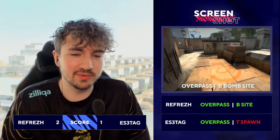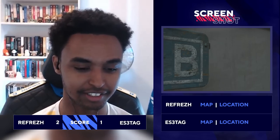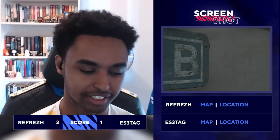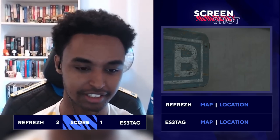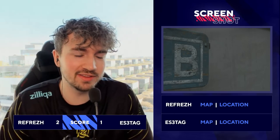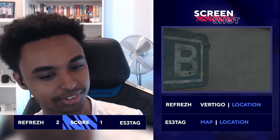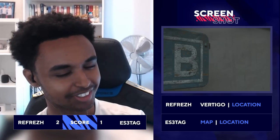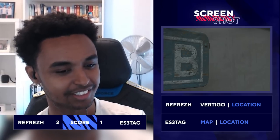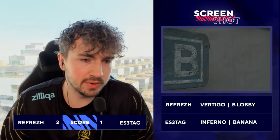Really? That's a tricky one. This is actually kind of annoying. On Ancient there's like a similar B logo, but it's not Ancient — it's too gray for that. What in the world is that? Just a gray wall. You have to remember the texture of the way the sign looks. Vertigo — yeah, I'm going to say Vertigo. But a little bit of me wants to say Inferno B as well. I think it's Vertigo, around the B lobby area. I'm going to have to go with Inferno on Banana somewhere.